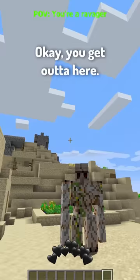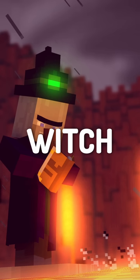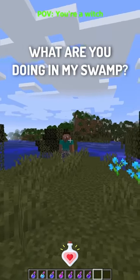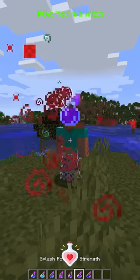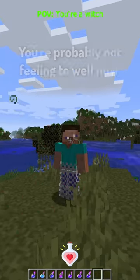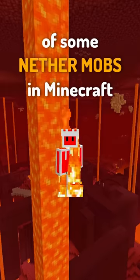Ravager. Okay everyone, attack! You get out of here, you get out of here — oh come on! Witch. What a beautiful day! Hey you, what are you doing in my swamp? Get out right now! Okay, you don't want to get out? I have a present for you. You're probably not feeling too well now — I would like to apologize.